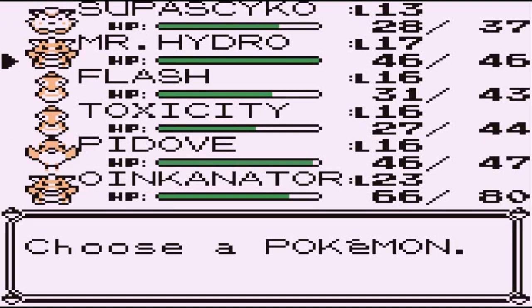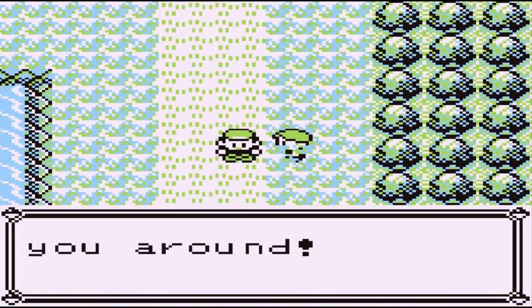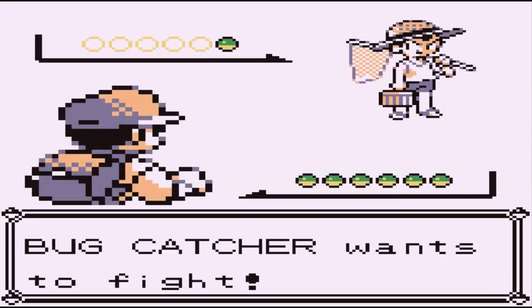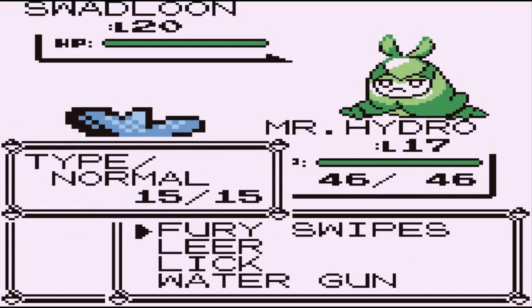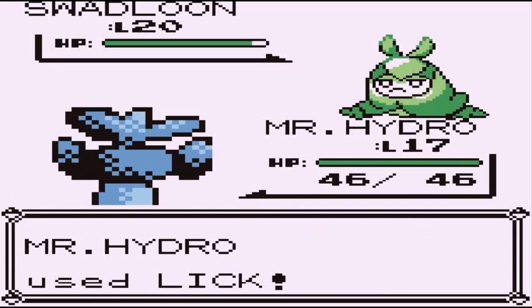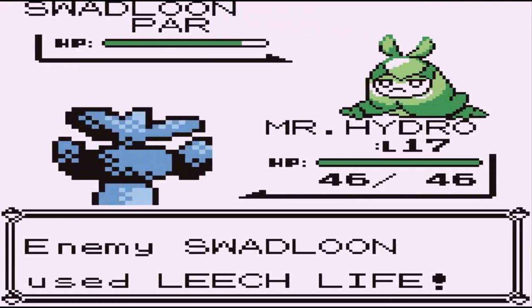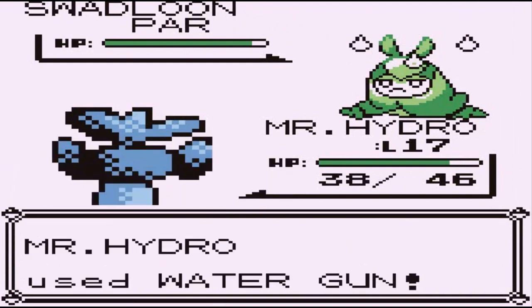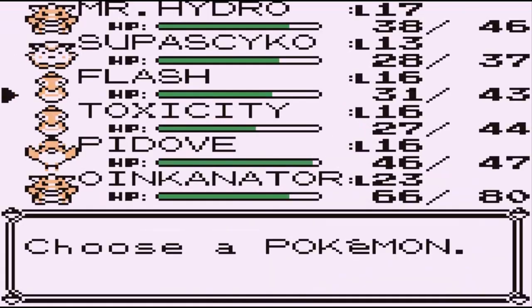Now we're going up against another Bug Trainer. Let's go with Mr. Hydro — I haven't used this guy in quite some time. Going up against Bug Catcher, and Bug Catcher is coming out with a Swadloon. This Pokemon is going to have the same stuff as the Butterfree we'd normally be taking on. So I'm going to try and get this Pokemon paralyzed. There we go — it is paralyzed, yes sir. Here comes a Leech Life. We're going to use some Water Gun, but that right there is not going to work. Swadloon is going to continue to do that, so let's go straight to Toxicity.